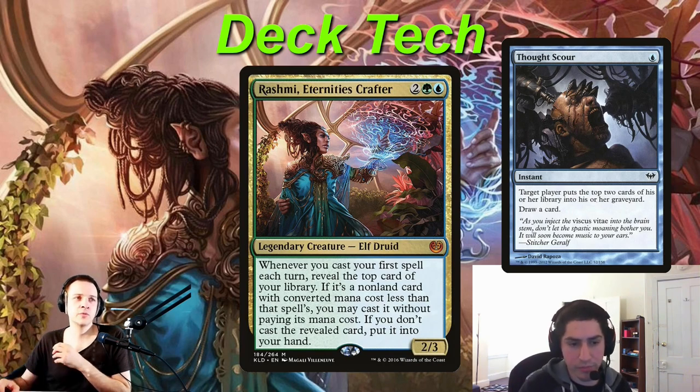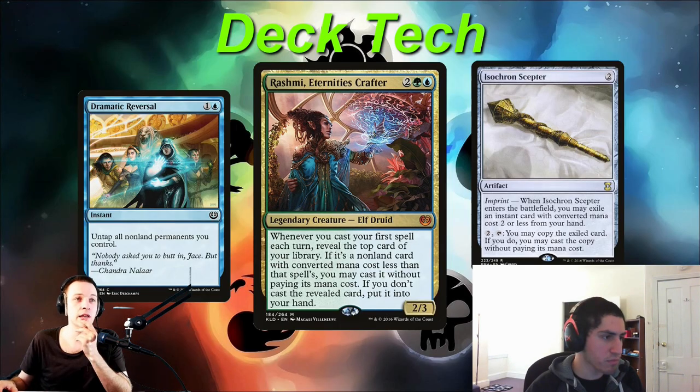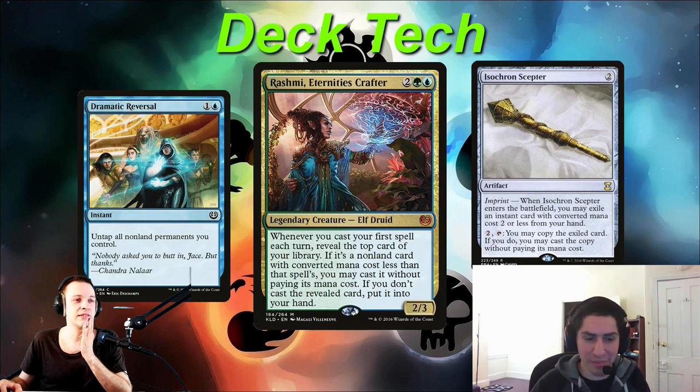Thought Scour seems like a small card — target player puts top two cards of their library into their graveyard, draw a card. That card has been better than you would think, because someone just vampiric tutors and then you Thought Scour them. That happens a lot, and you want a high density of instant-speed cantrips to cast on other people's turns when you don't want to use a counterspell. You use that mana for a cantrip instead and you're netting plus one card because of Rashmi. The deck is pretty straightforward — filled with counterspells, filled with ramp, and a very simple finisher. You control them and then you win.